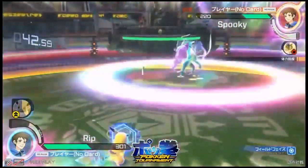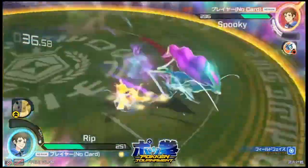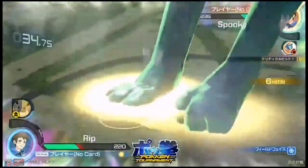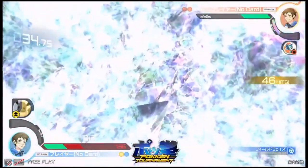Look at that — probably one of the cooler ones in the game, definitely one of the more visually pleasing supers. And I love how Rip was already able to figure out a combo into that. But Spooky just caught Rip moving a little too much, and now we're going straight into Sheer Cold — that was just a raw burst super. We'll see how much damage that really does.